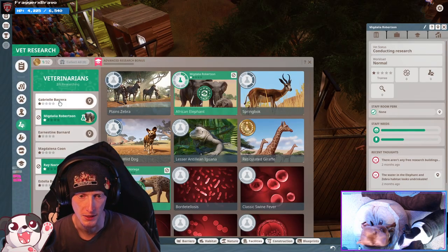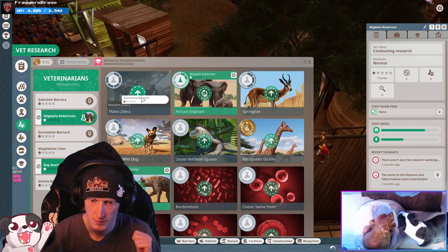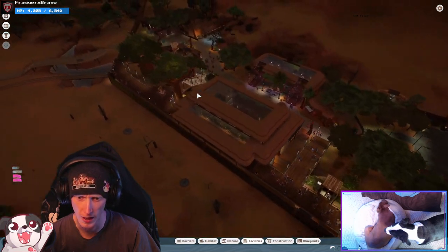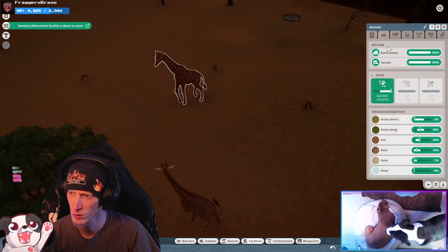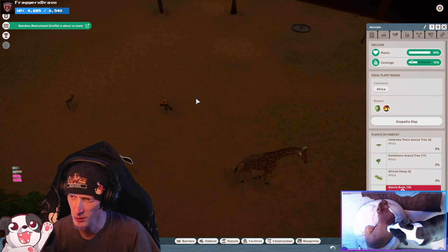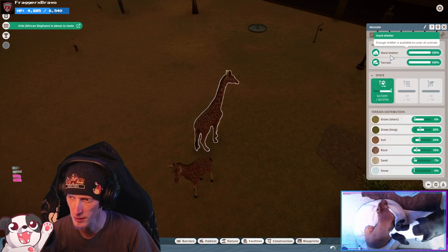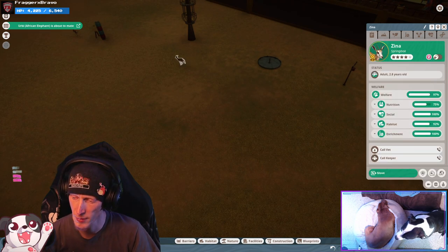We got gold giraffe. Let's do zebra research because then they'll be finished soon. Oh, that's a gold star giraffe! Giraffe is happy. They don't like some of their plants but I can deal with that later - they want some more grass. You guys could use some more grass. Hold still, antelope! African elephant is about to mate - heck yes! They want short grass, here you go.